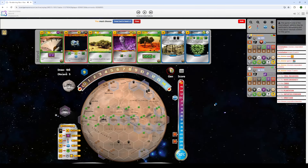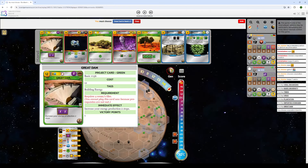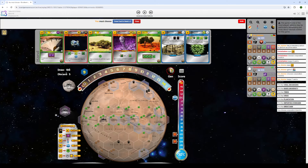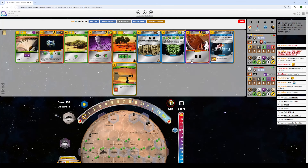He does Inventrix and skips Black Polar Dust. I wouldn't do Inventrix here — Inventrix has a reputation of being eternally poor and it just seems to be how it usually turns out. With a hand this stacked, I value extra money more than three cards. He also keeps Great Dam, which I think is acceptable as Inventrix, but I personally would not keep it. So great cards: Tech Demo, Business Network, Micro Mills.